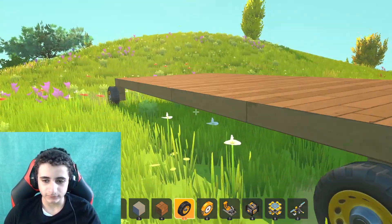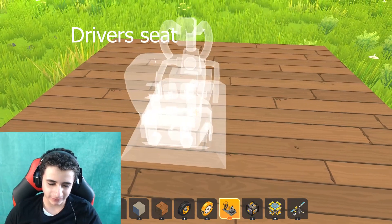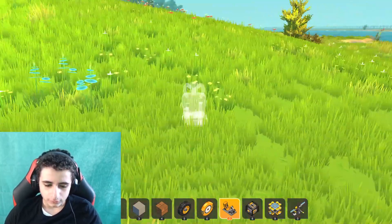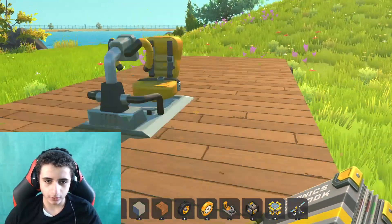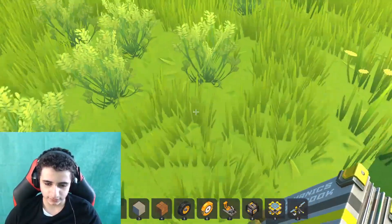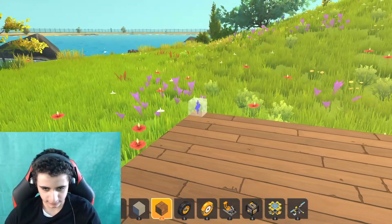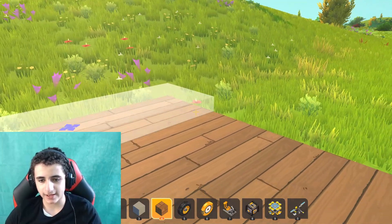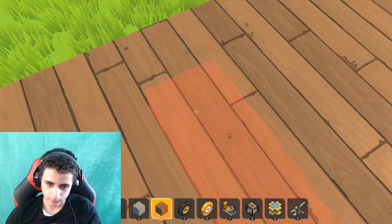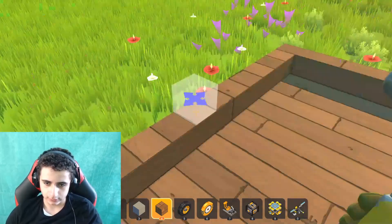Now we put a steering wheel and a driver's seat. Okay, there's something wrong — let me see. Wait, why are the wheels like that? Okay, now let's put something beautiful here — like a back trunk, like that and like that.